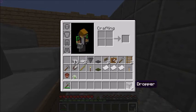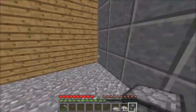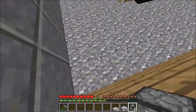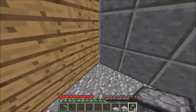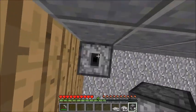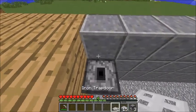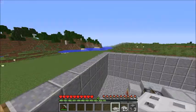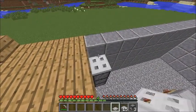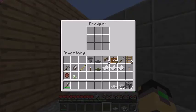First, get your droppers out, your stone slabs, and your trapdoors, and go to the corner of the house — over the wall, however you want to call it. Grab your droppers and build 2 up while holding shift, like that. Then on top of that, you want to place your iron trapdoor so you have a little bit of storage space.